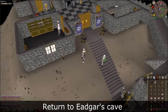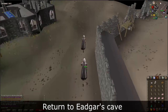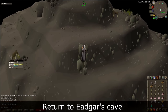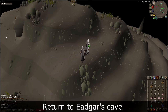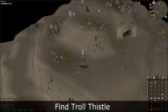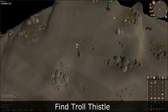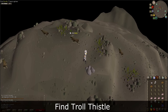Return to the outside of Edger's cave. Search the nearby grass patches for thistle — it looks like a small green sunflower. This may be quite hard to find, but eventually you will see it. A good tip is that the thistle will appear yellow at the top left of the game window. If you still can't find it, hopping worlds might help.